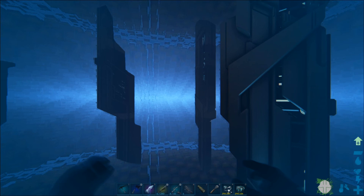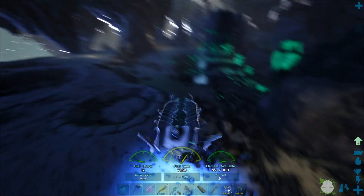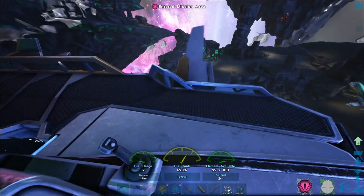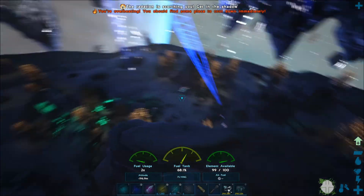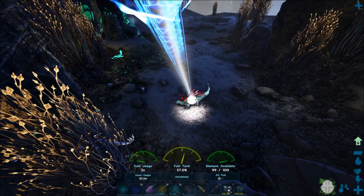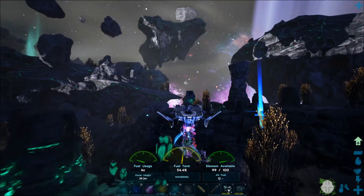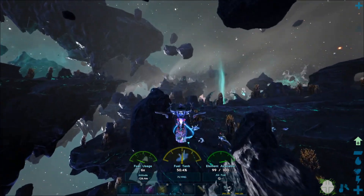We are here in the lunar biome. I need to get back on the skiff — there we go. Of course there are no tech creatures around immediately. Oh, there's some! Let's try this tractor beam — I want to see how this thing works. All right, let's aim it at this guy. Oh, there we go, we got him! And now we're carrying a tech stegosaurus — oh nice! Just slammed into the wall there, but this is nice, I like this.